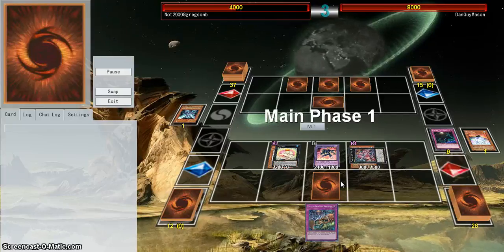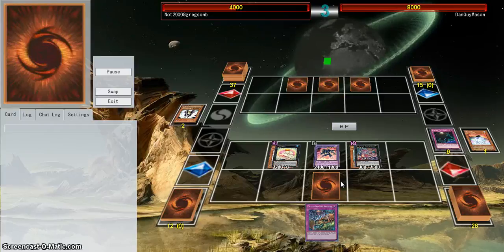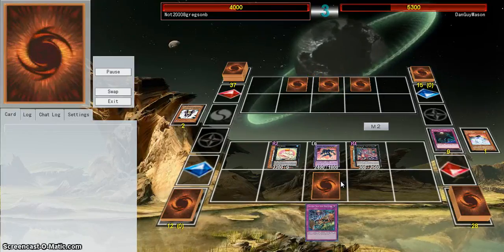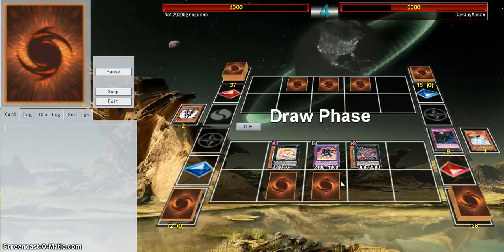Then on my next turn, I'm going to draw a card, switch the Rafflesia to attack position — because I'm ballsy as hell. Attack with Tree Toad, attack with Dark War, and then poke them with Rafflesia. This is basically what this deck does; it's really entertaining to play once you get the hang of it.